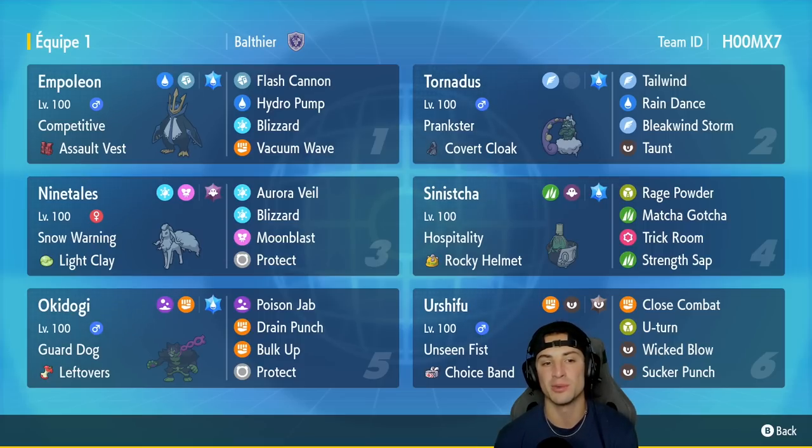Our first Pokemon is the emperor penguin Empoleon with Competitive — a brand new ability it now learns in this game — with the Assault Vest as its item. It's got a great moveset of Flash Cannon, Hydro Pump, Blizzard, and Vacuum Wave. Absolutely love this Pokemon, especially when going up against Intimidate Pokemon.